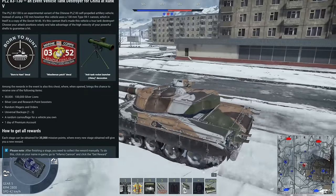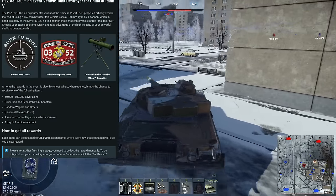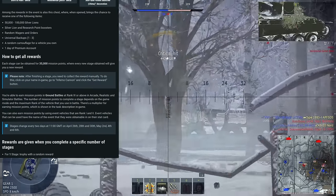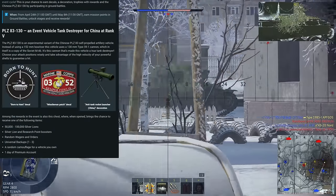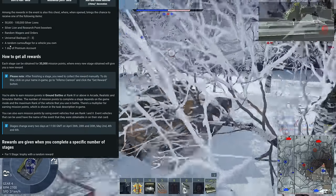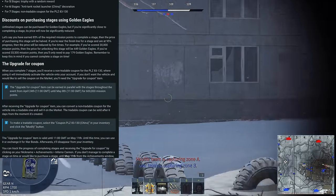You can also get some really nice add-ons as well, including the Born to Hunt decal, Missile Man patch decal, and of course the anti-tank rocket launcher Chinese decoration. This is a pretty cool event because not only does it take a bit less grind, but you also get some really cool secondary rewards, and you even get a random camouflage for a vehicle you own, premium account — all that sort of stuff.